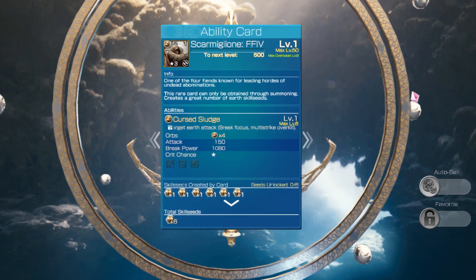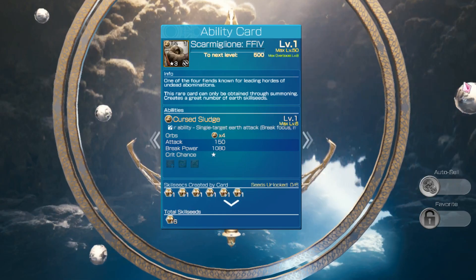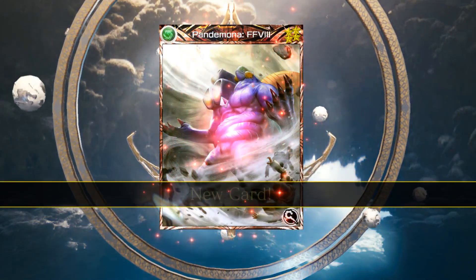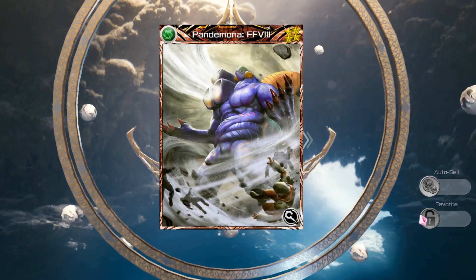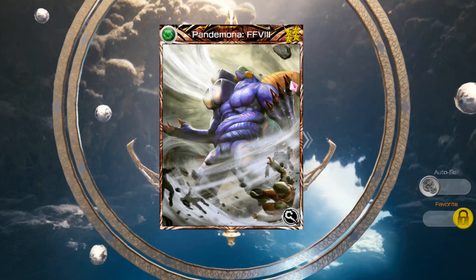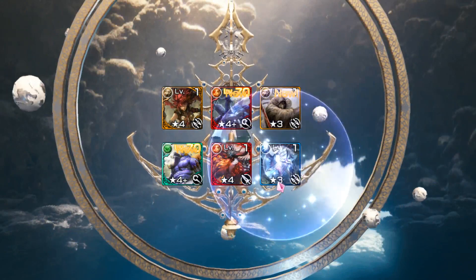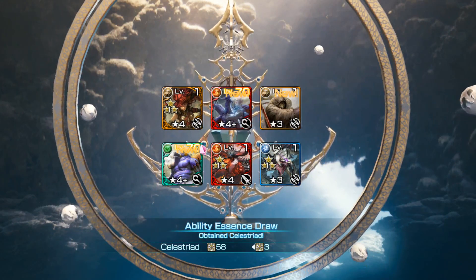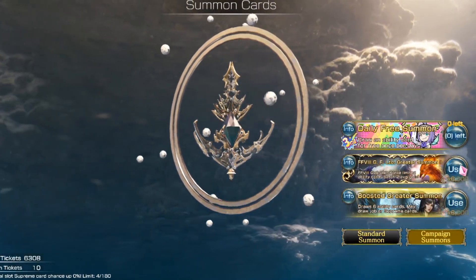Skarmiglion, Final Fantasy — what is that, four? I don't like any of the fiend cards because they're all single target. Oh, that's beautiful — we got the wind one, Pandemona! We're gonna save that, that's our wind force card, we're gonna need that.